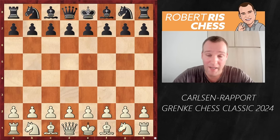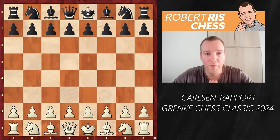Both games they played against each other ended in a decisive result. Fantastic games are always played between these two, and this game is not going to be any different. In the first game of the final, it's Magnus who's playing with the white pieces, and in this video I will show you what's going to happen.